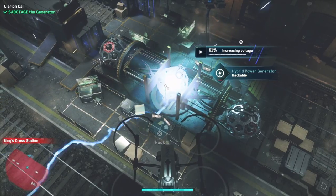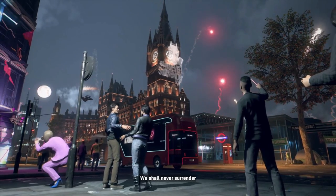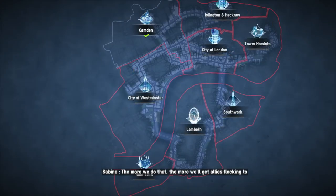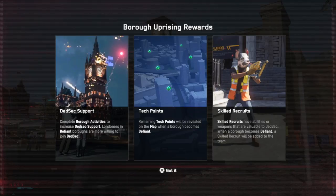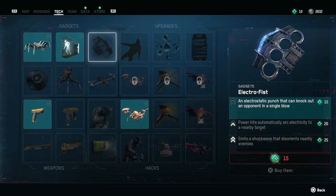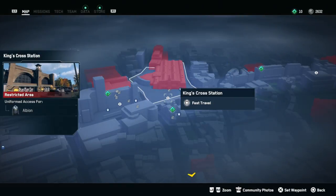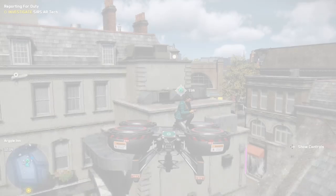Once you've done that and finally sabotaged the generator, you'll get the Borough of Camden Town as one of DedSec's support Boroughs. This makes it easier to recruit people in that area in general. You'll then unlock the ability to do the same thing in the rest of the boroughs in London. Once you've got that, you also get information about tech points, so you'll need those to be able to buy the guns — just head into the map and find them.